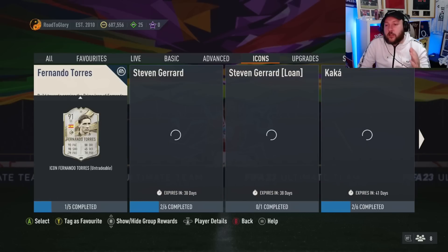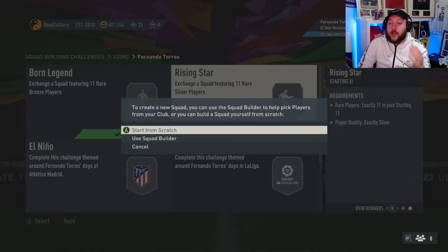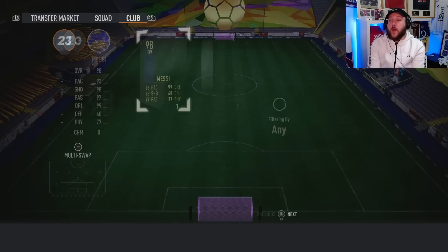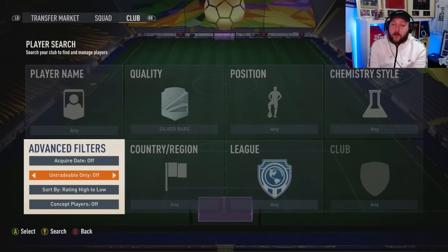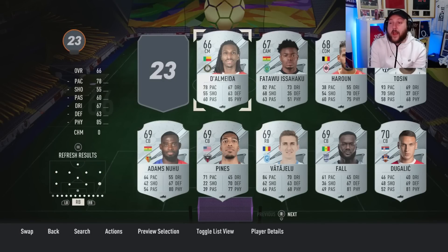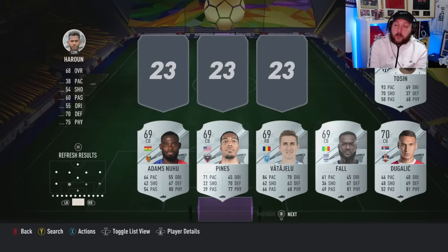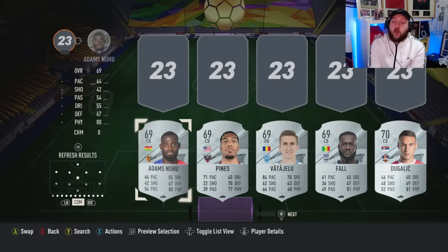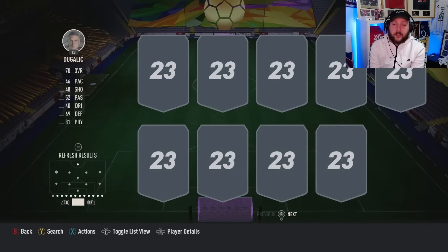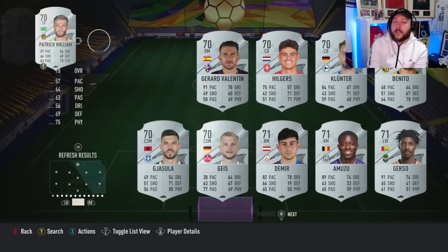Bonus tip: if you do silver upgrades and get a lot of silver rares you don't need, put them into the Icon SBC. The reason is these give you tradeable packs back with two rares included. So if you don't want to buy rares to fill a player pick requirement, you can get them from these. You can also sell whatever you get, and you can get special cards in these — I've done it before. These are tradeable, so you're going to make a serious amount of coins.